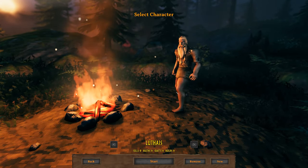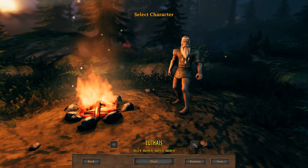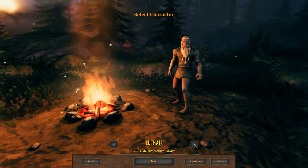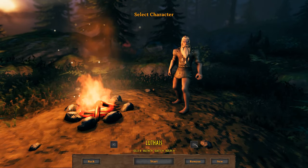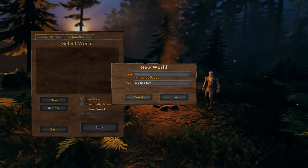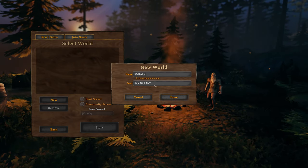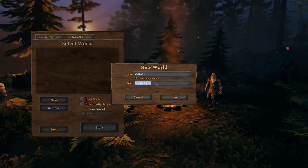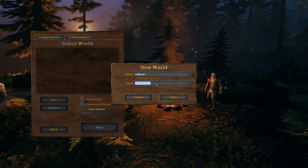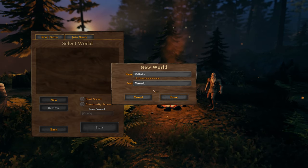I already created my character — gave him some nice hair, created Luthias, and deleted all my other characters. Today we're calling this world Valime, and the seed we are going to use is 'Tornado.'